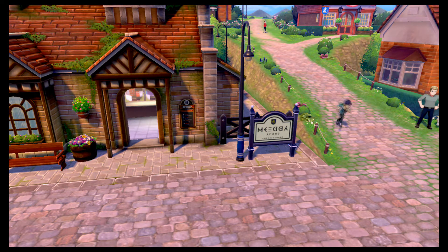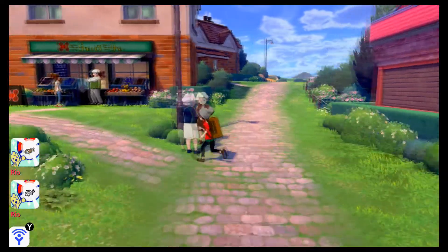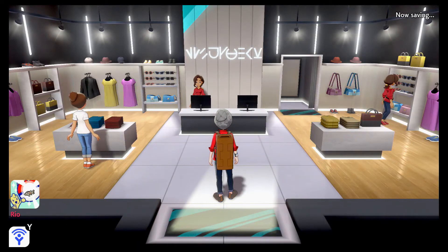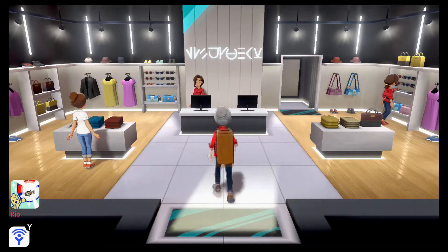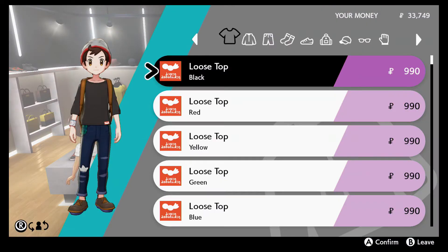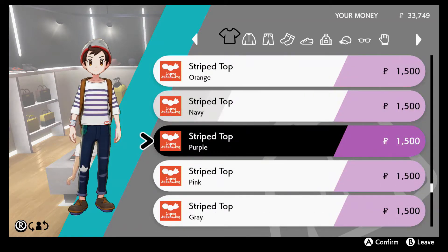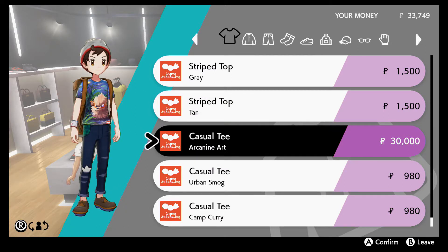I'm going to the Pokémon Center first, Hop — I've got to grab some Pokémon. I also want to check out the store, because I have some money. I can't sell much except the repel, and that won't give me much money, but I want to buy some new stuff. These are the clothes — I have enough money to buy some things.